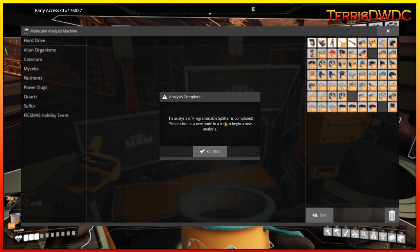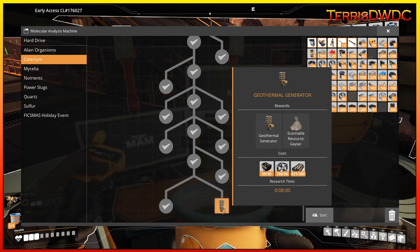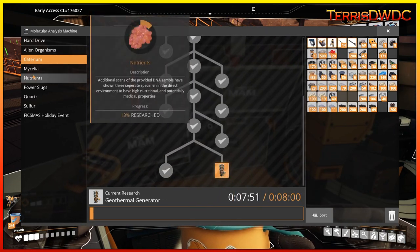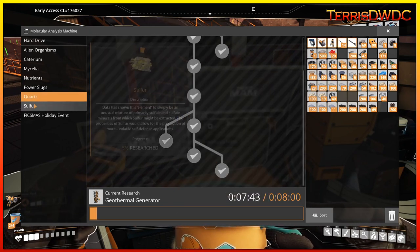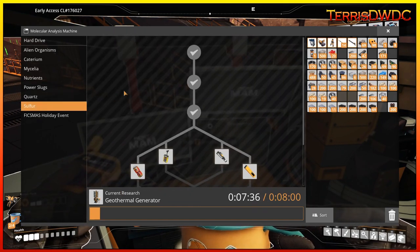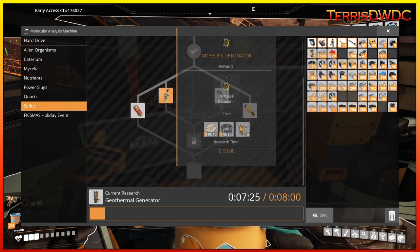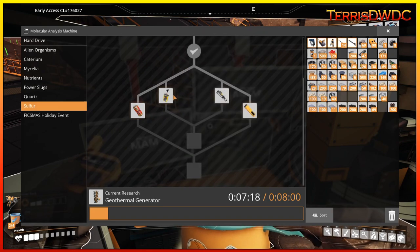The programmable splitter analysis is complete. Now heading back to Caterium and selecting the geothermal generator — start that research, another eight minutes. Alien organisms: 100% done. Caterium will be 100% done. Mycelium: good. Nutrients: good. Power slugs: done. Quartz: complete. Fixmas is done. Then it's sulfur — only six more things left there, a couple of three-second ones and a couple three-minute ones. We should be able to gather up the materials to get that taken care of.